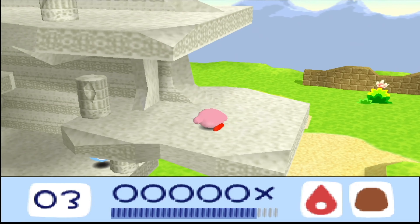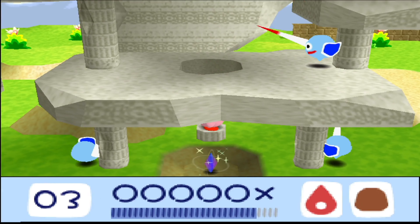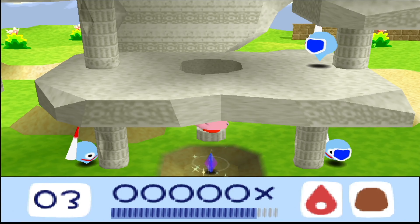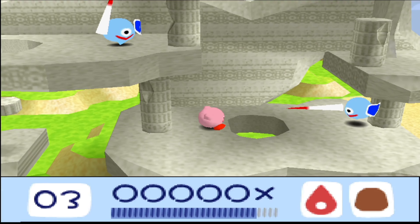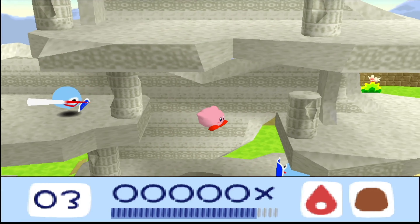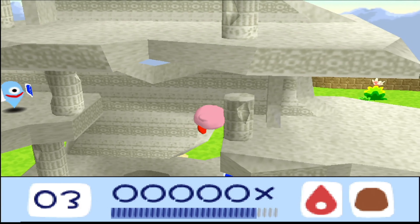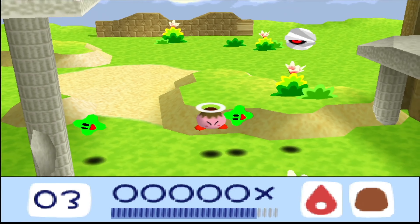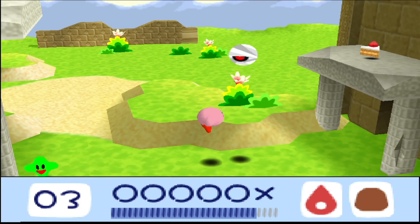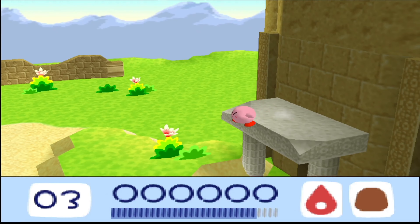Speaking of crumbling floors, I think we need to go back down all the way to the bottom. Remembered correctly — there was indeed a Crystal Shard hidden in here. These guys are not per se suited to actually get for copy abilities, it looks like. Let's get myself my final bit of health back, so we're full again.